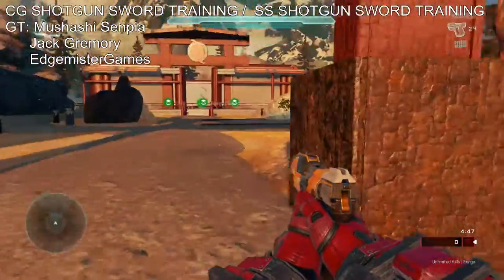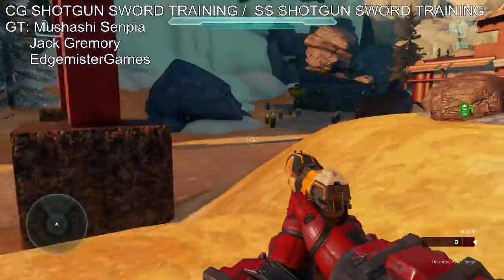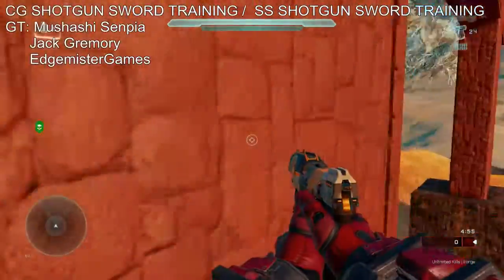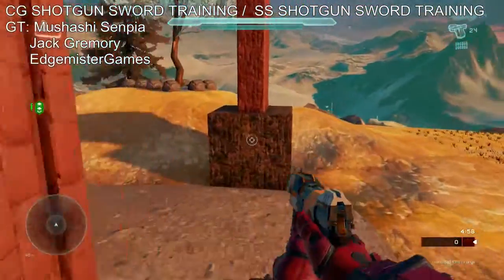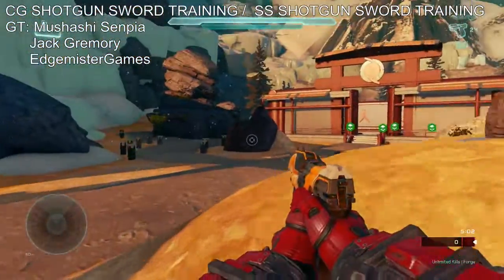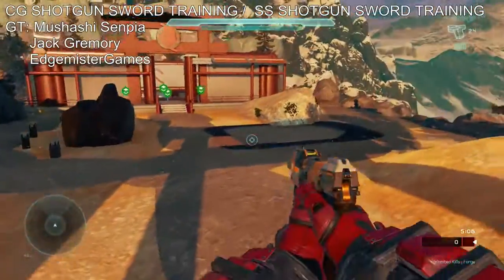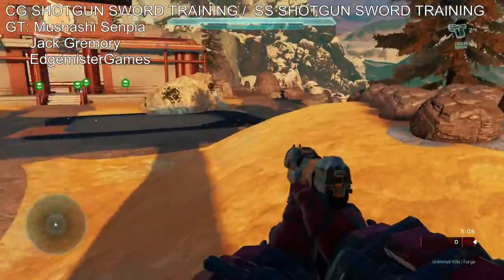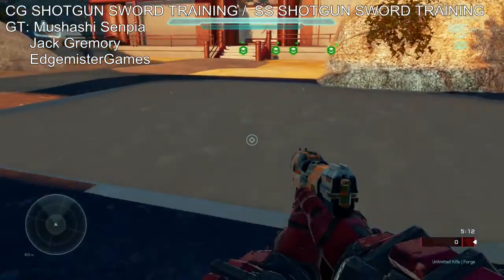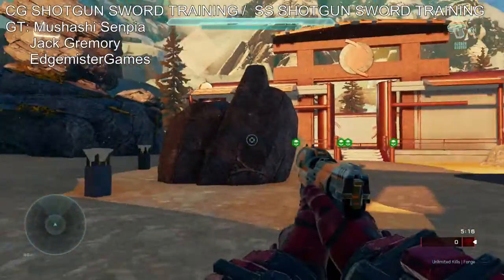I actually went ahead and looked throughout my friends list on the Xbox and I don't know if I spelled it wrong or something — if you're watching this video, please tell me, because I can't find you anymore. Also, this version of the map that you're seeing right now is on my file share if you want to go ahead and check it out. I went ahead and made it with them, so yeah, I got some water here and everything. It's nice.